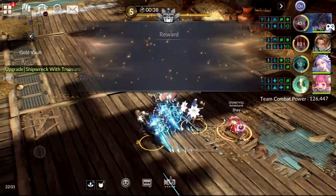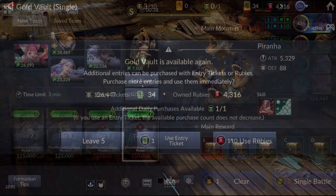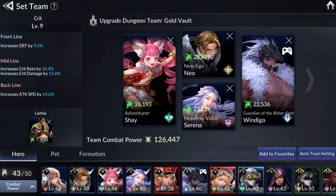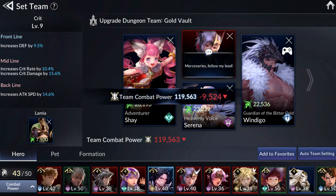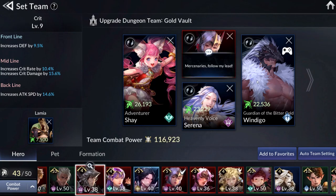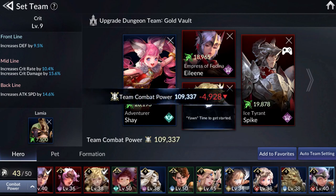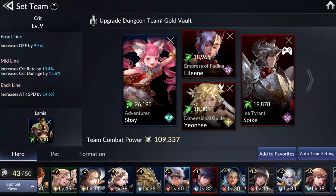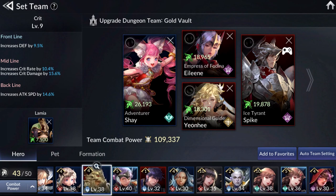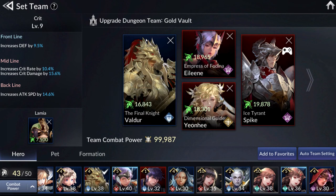About 380,000 gold is really nice on a daily basis. If you have more tickets for the Gold Vault, by all means spam it for more gold. Other possible heroes include Fodina Eileen, Spike, and Yeonhee. You can even use Valdor to pull all the Piranhas closer to you — Valdor also has a link effect which helps mitigate a lot of damage.